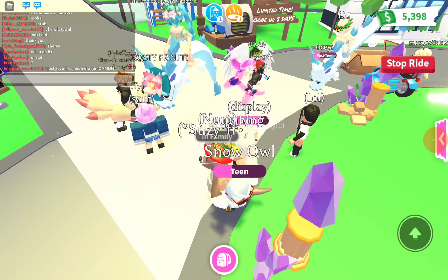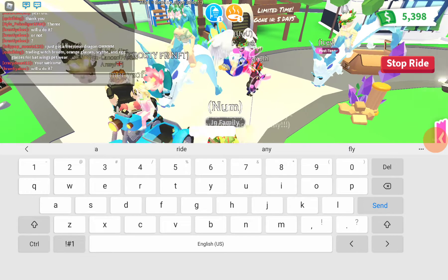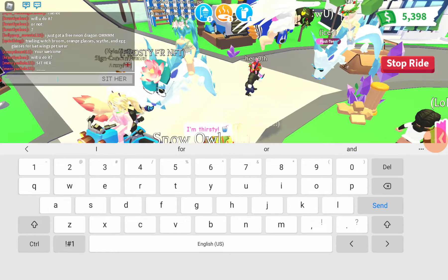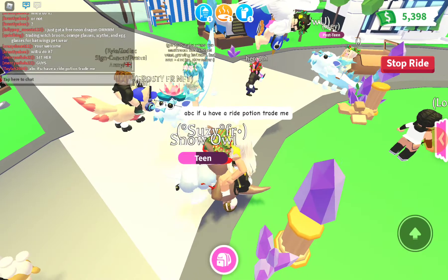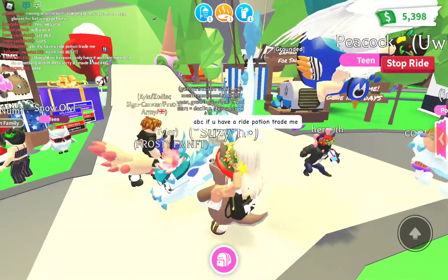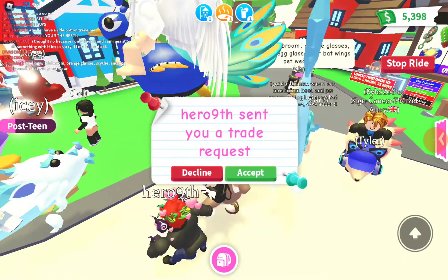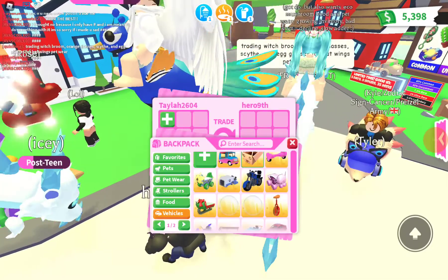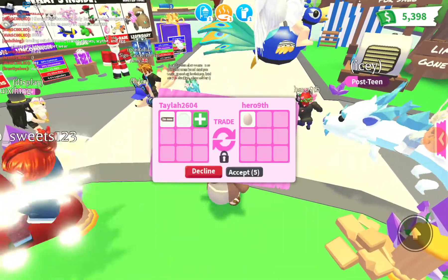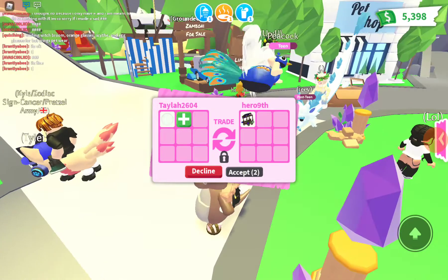I'm gonna say: ABC if you have a ride potion, trade me. Someone traded me! I'll give them a sled. Before a pet egg, I'll give you a human bubble — is that fair? I don't think they're gonna do it.